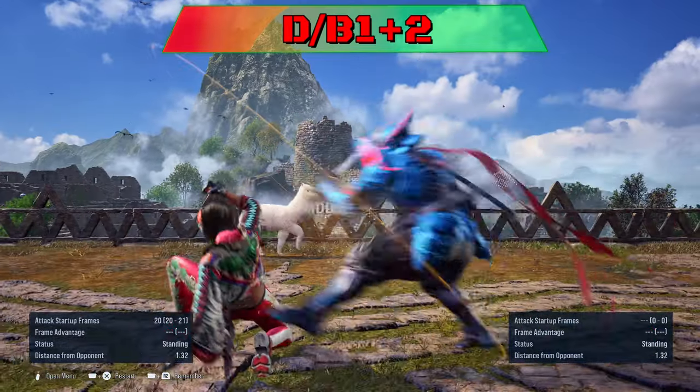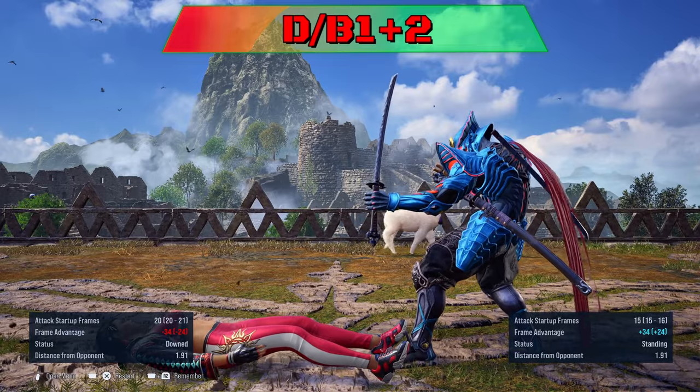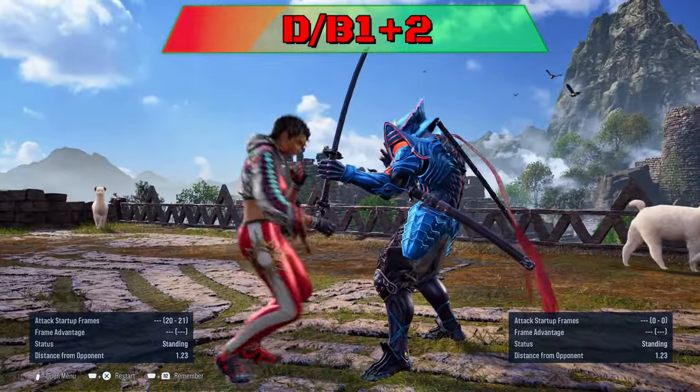Down back 1-2 is minus 21 for a launch. Can be easily sidestepped or sidewalked to the right.